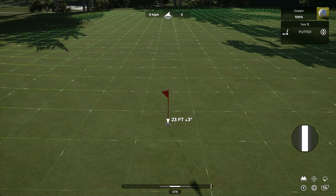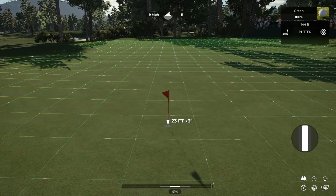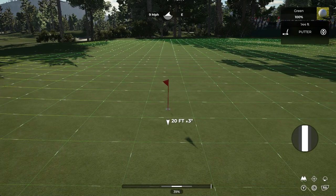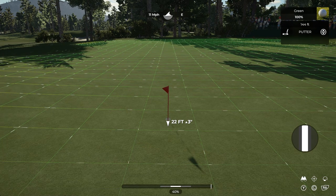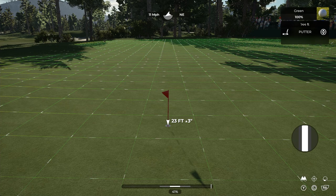The way elevation works is fairly straightforward. For a downhill putt, for every inch it is downhill, you subtract one foot from where you're aiming. So if this was three inches downhill, you aim for 20 feet instead of 23 — every inch is a foot subtracted. For uphill, every inch you actually have to aim a foot and a half past. So three inches uphill means you aim four and a half feet further than the hole, giving us a target of 27.5 feet.